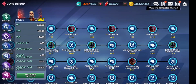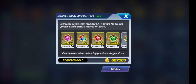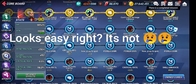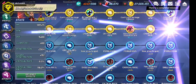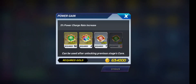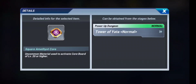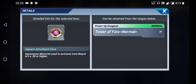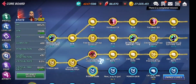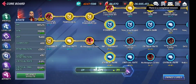Let me unlock as many cores as possible. It takes a ton of resources, and I am already out of these resources — I need to farm more. I'll need a lot of AP to farm these items in order to unlock all these cores. But basically, in order to make your characters fully strong, you need to unlock all the cores as part of the process.